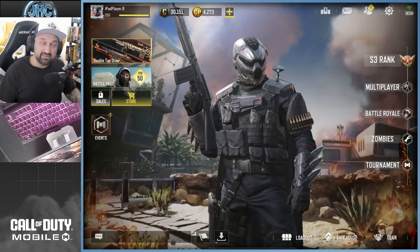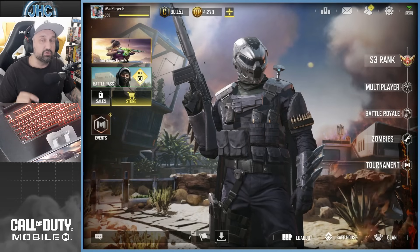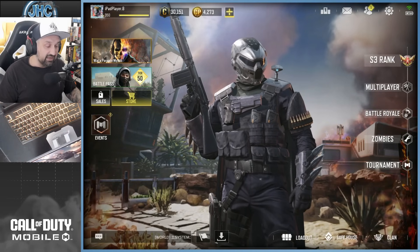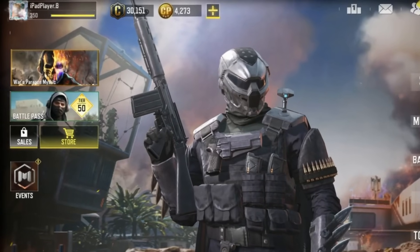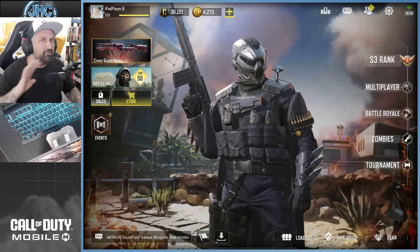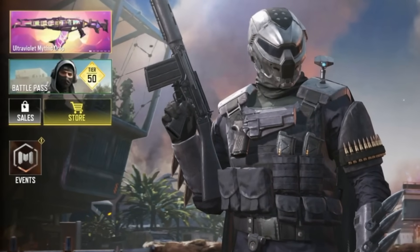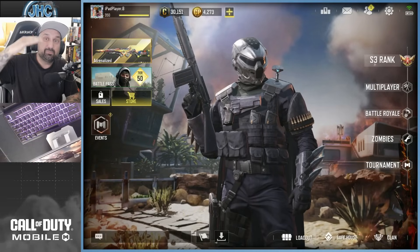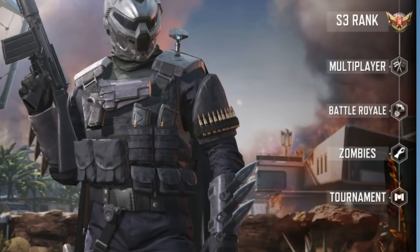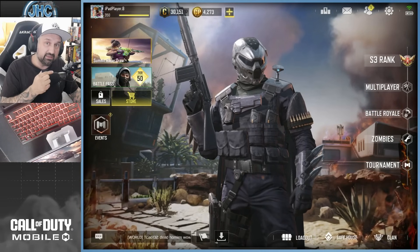They changed the whole user interface in Call of Duty Mobile Season 8. The update is live — download it on the App Store or Google Play Store. Once you get in the game you're gonna see the changes. We're gonna look at what's new in Season 8. Usually there used to be these large tabs stacked on the left and right, but those big colorful rectangle tabs are all gone now. It's just a line with selectables.